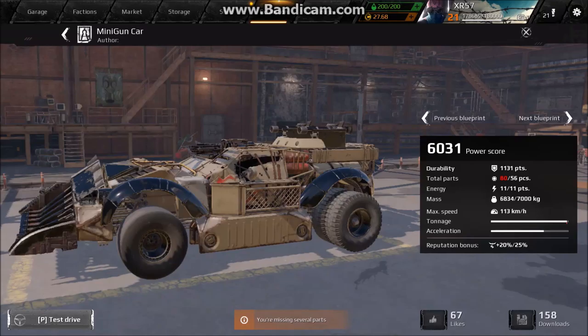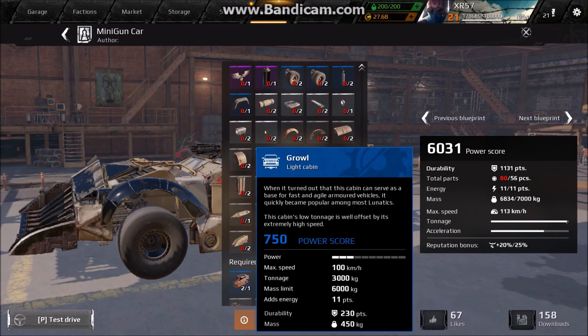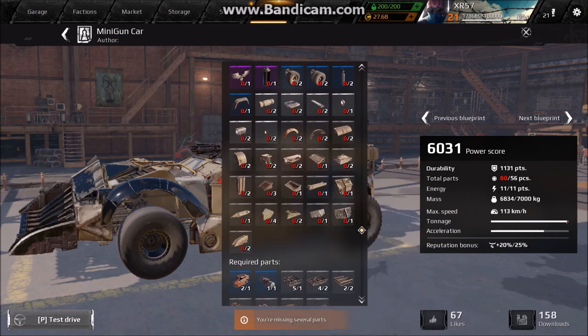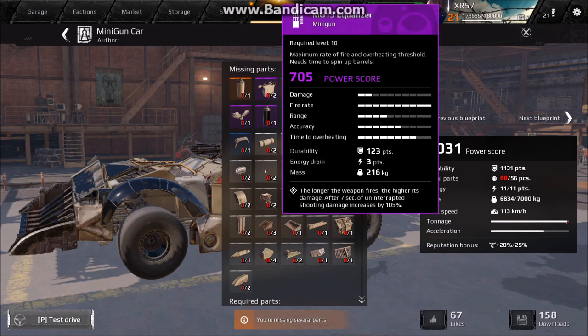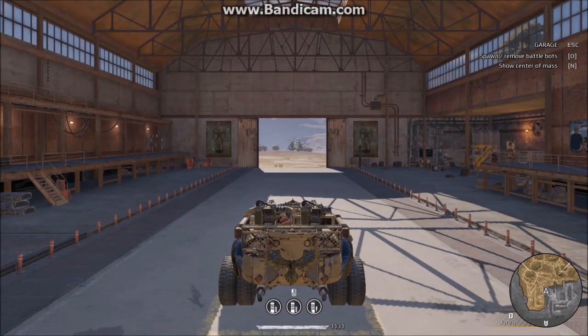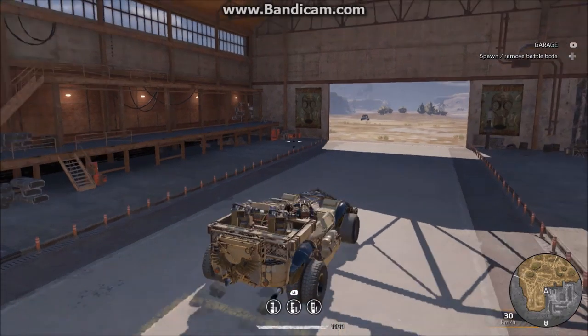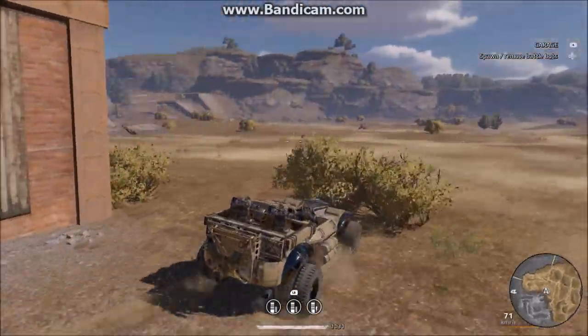Today we're looking at minigun builds, namely for the sake of talking about the photon cabin. First we've got the growl, which doesn't have a perk on it like the photon does, and then our RN seal, which is going to dictate how long we can fire. We've got two equalizers and one aurora, and as you can see when we shoot this target, it's going to take one heat cycle's worth of time to break it.